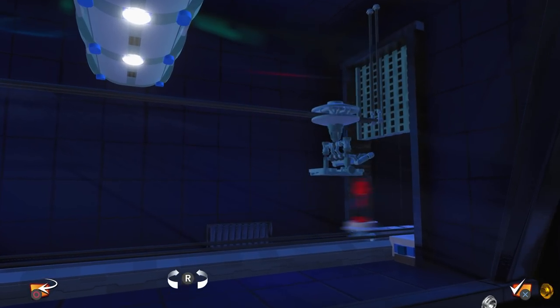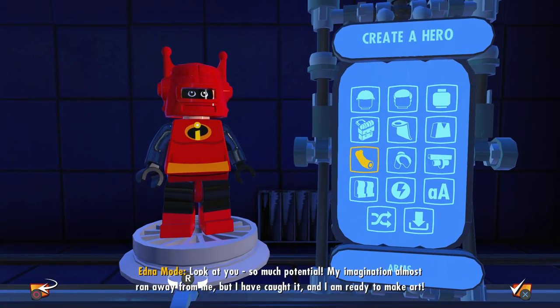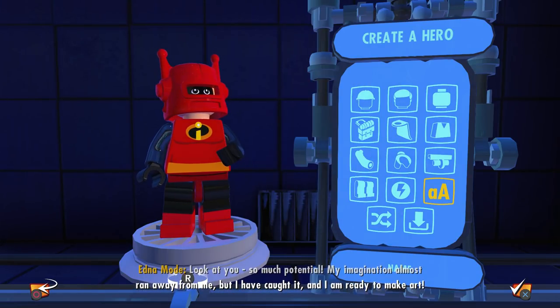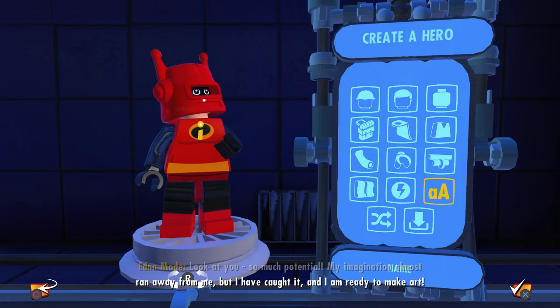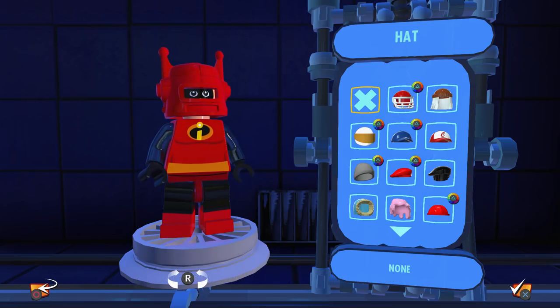So we're going to get rid of the Blitzbot design that we put together before, which I still do love — I think he looks pretty awesome. We're going to change the name first because we already know the character we're working on. Let's actually properly name him. I do find it kind of odd that his name is Jack-Jack now that I think about it. Like, wouldn't it just be Jack? His nickname could be Jack-Jack. Maybe Super Jack or Super Jacked — maybe we make him super muscular. That would be funny.